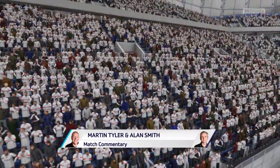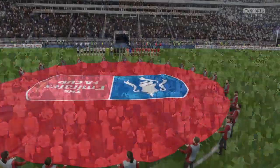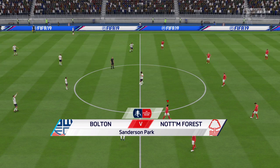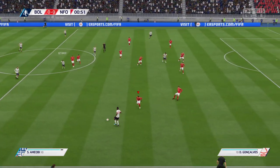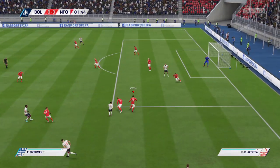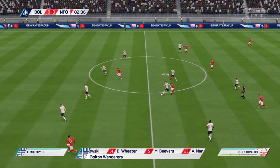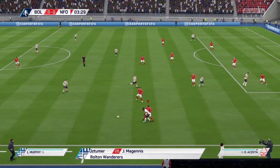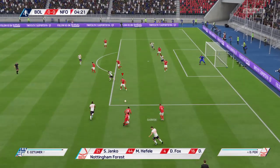FA Cup. Bolton Wanderers line up as follows — number one, Ben Oldwick; number 31, David Wheater. Enjoy the game. Here's where the competition starts taking shape, it really starts heating up from here. Hopefully we can see off Bolton Wanderers in this one. This is a competition we would desperately like to go far in. Forest would definitely be the underdogs, but we are in the final of the Carabao Cup.